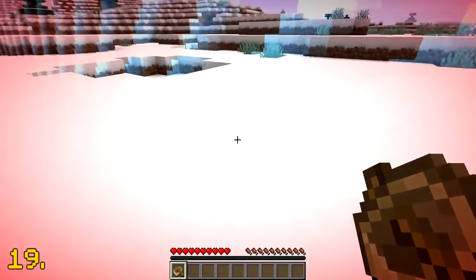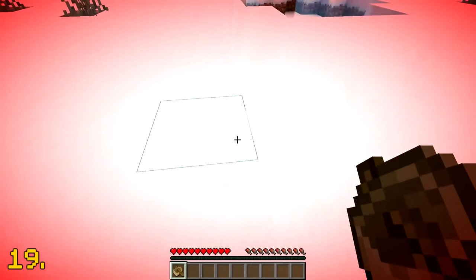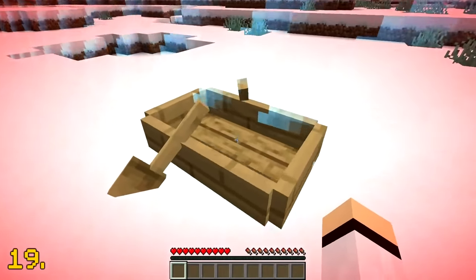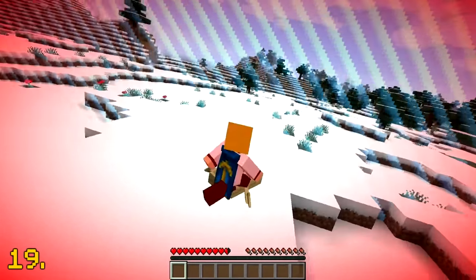In Minecraft, it is actually possible to get out of the world border by using boats. Just simply place a boat next to the world border, get into the boat, and bam — you'll be outside the world border.